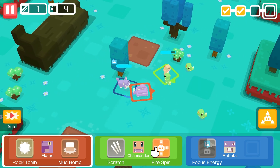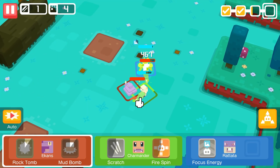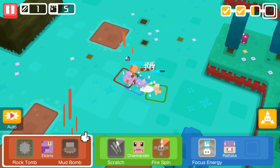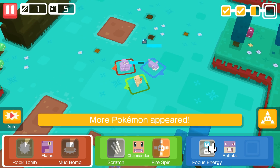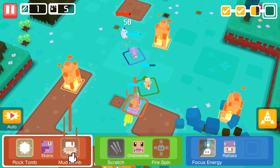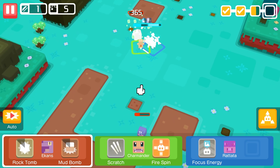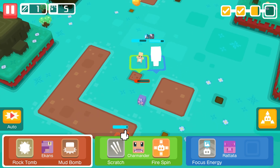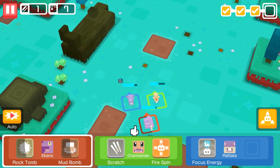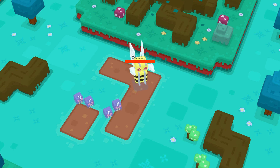Focus energy. We got some more Caterpies here. Are we gonna fight a Butterfree? What was that aim, Ekans? I wish there was an option to turn down the sound. I like the sound effects but I wish I could just make them a little quieter. He's spreading the status on us. It's Beedrill! No way.